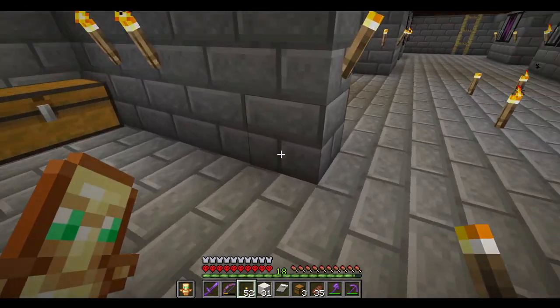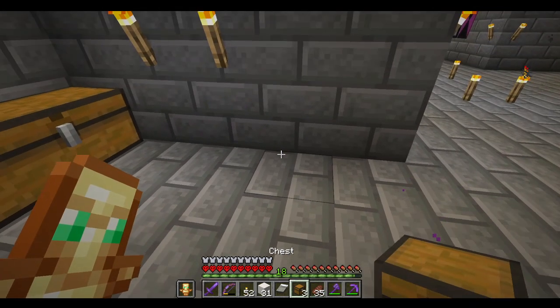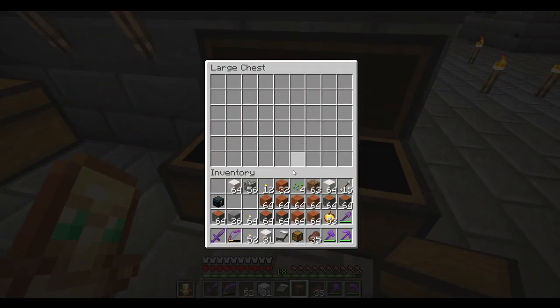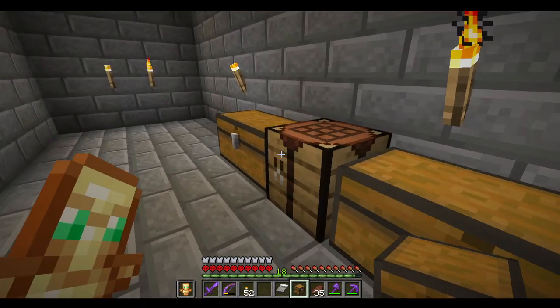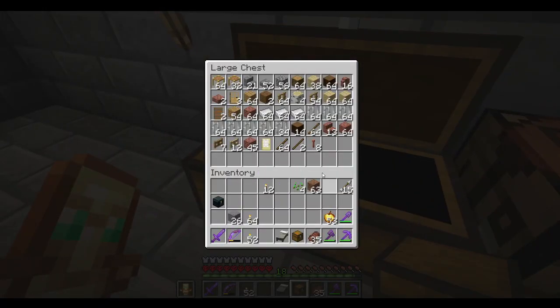Let's get another chest out, because we have not yet designated anything for our acacia, and we'll probably put the quartz in here too since those are all external things. I want to grab back — I thought we had two stacks of oak logs.